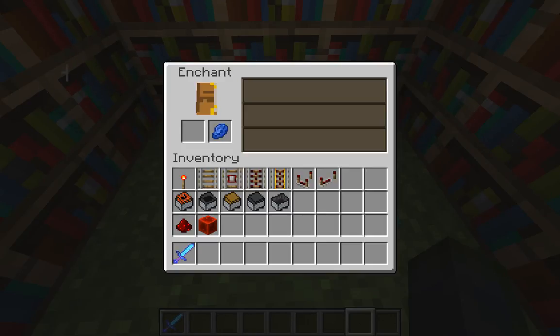The enchanting table is very useful for pickaxes — you can get Fortune, so if you hit a diamond block it might drop four or five instead of the usual two. Shovels can get Silk Touch so you can pick up grass or mycelium blocks without them turning into dirt. Efficiency makes mining faster, Unbreaking is self-explanatory, and Looting gives more chances for loot to drop from mobs on swords.